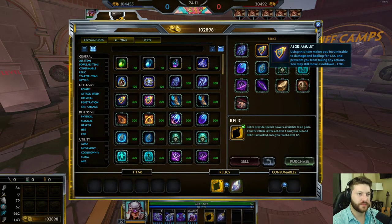Aegis Amulet: you press the button and for 1.5 seconds you can't take damage, can't be healed, and can't do anything besides use other relics and move. This is really only seen on squishy characters — your mages, hunters, and sometimes assassins. It's really good for immuning one big burst of damage. Poseidon throws his Kraken? You press this — the Kraken does no damage. Scylla's about to monster you? Press this button, she can't kill you.